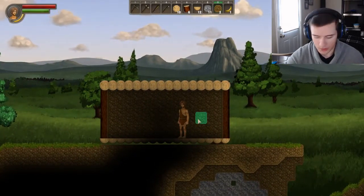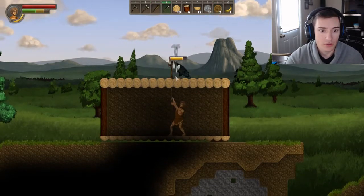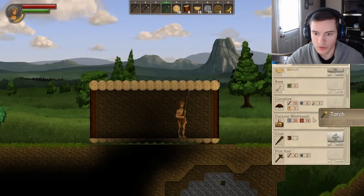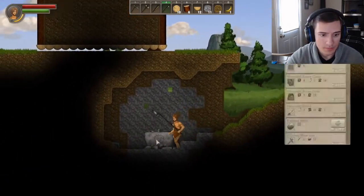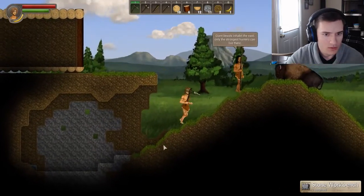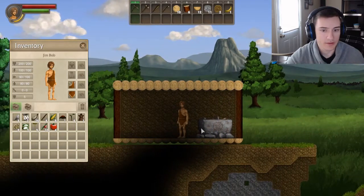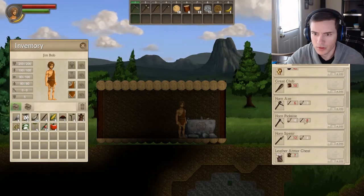Now we have all our dirt. We don't have any torches or sticks. To craft torches we actually need flint, but before we do that I'm gonna take our stone workbench and put it up inside of our house.